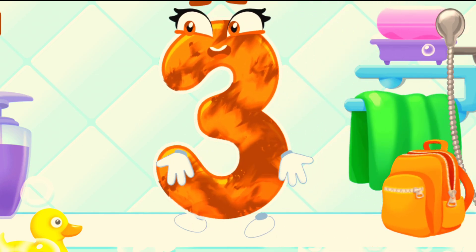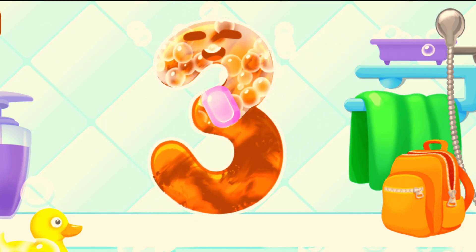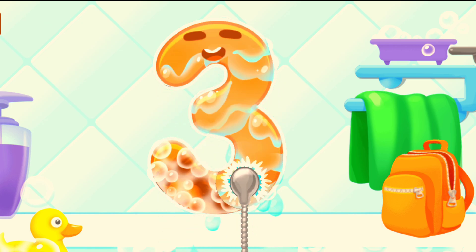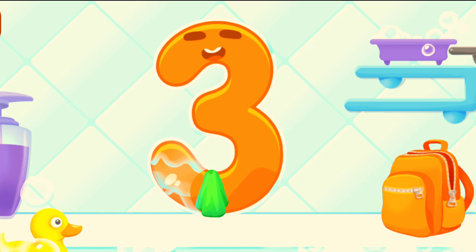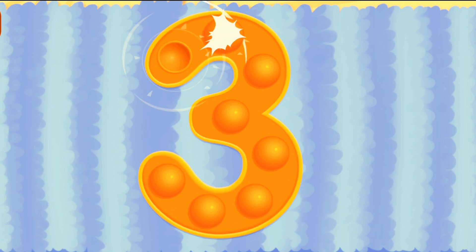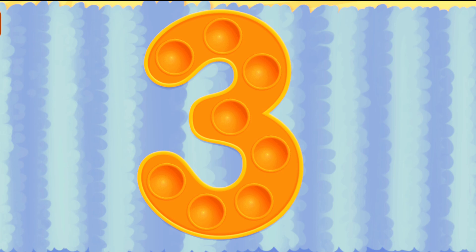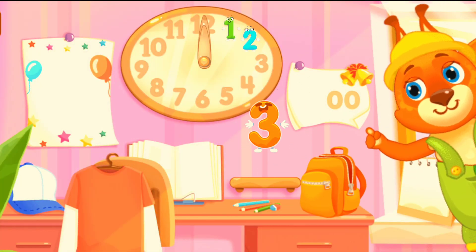Wash the number three. First apply soap on a number. Wash away the soap with water. Wipe the figure with a towel. Tap on the bubbles. You're doing great! Put the number three in its place. Great!